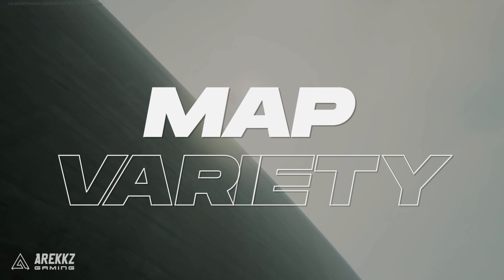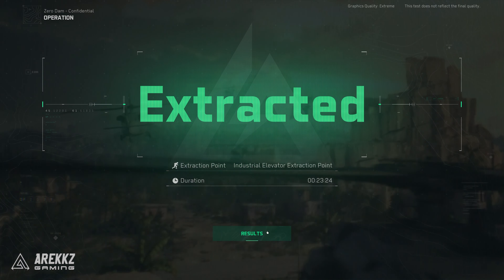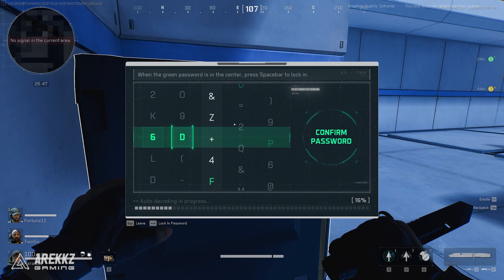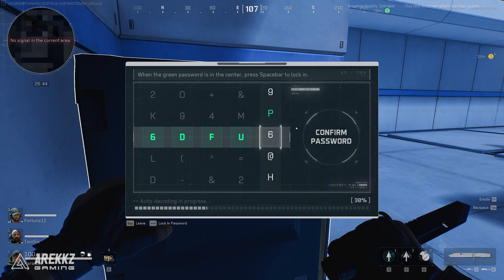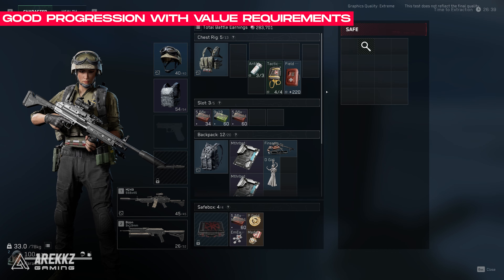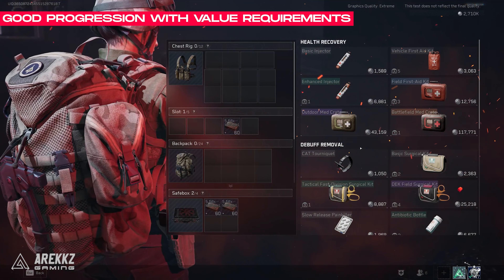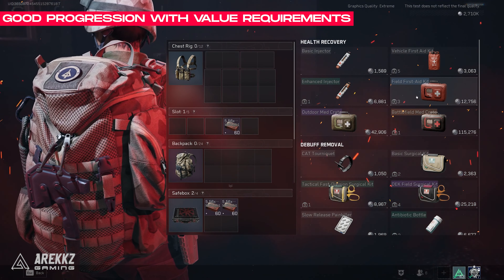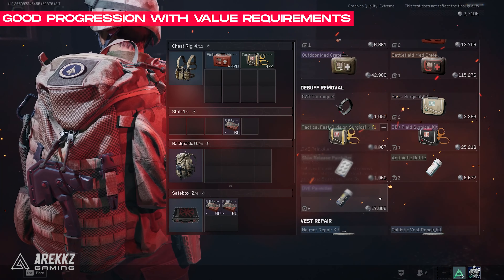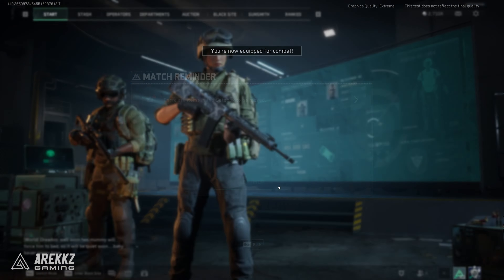One of the things we liked was the map variety. We didn't have access to all of them in the alpha, but there were several and the flow of them was very well executed. As you progressed and extracted more, you'd build up currency to invest into a stronger loadout, letting you load into higher tier maps or higher difficulties, which have a higher required gear value to enter and much better, rarer loot to find. But it also means other players on the map will have better gear, stronger ammo and armour, so there's a higher risk but a much higher reward.